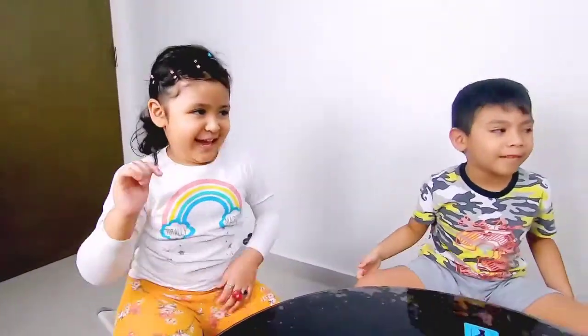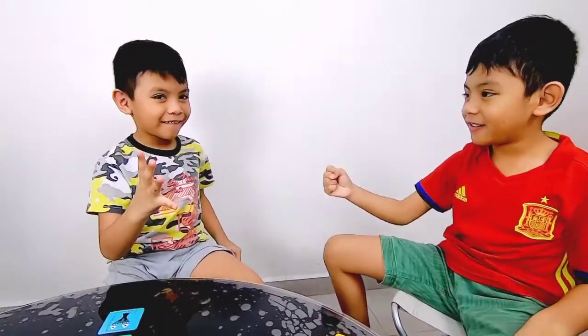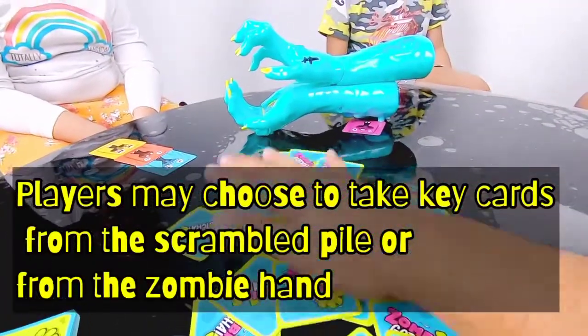Zara, go first! Okay, so Zeke second. So Zara, you want to choose from the zombie hand or the scrambled pile?